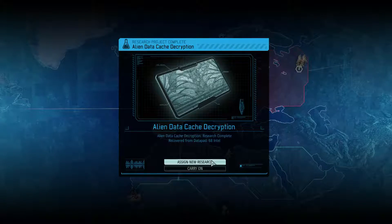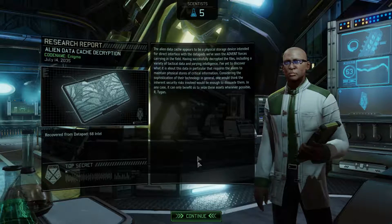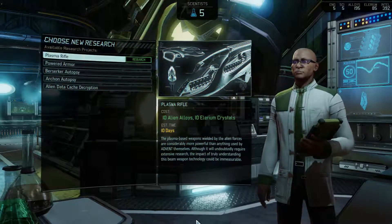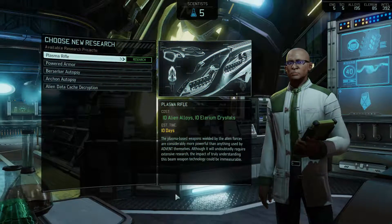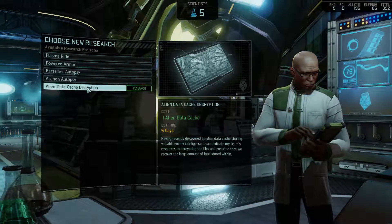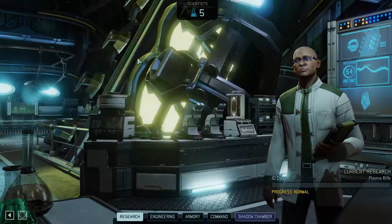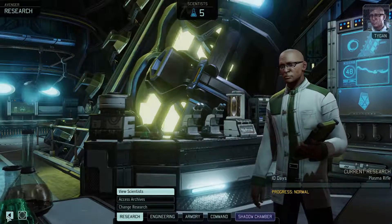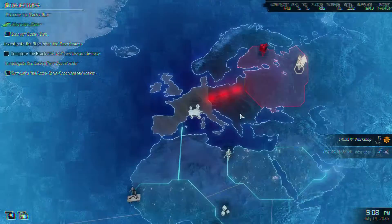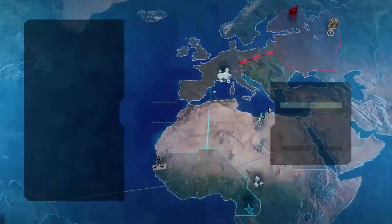Alien data cache decryption is done. This appears to be precisely the same information as last time, but I'm sure we got a decent amount of intel. What do we start working on next? We could begin another data decryption, or start on some of these items. I think I'm going to start on a plasma rifle - new guns always sounds good.